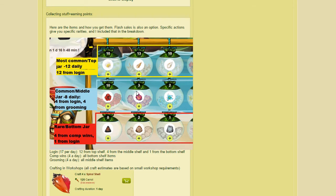From login you get 17 items per day: specifically 12 of those are top-shelf items (shells), four are middle-shelf items (flowers), and one is a bottom-shelf rare item (stone). From winning competitions, all four items should be bottom-shelf rare items — so if you want those rare items, competitions are your source. From grooming, all four daily items will be the middle-shelf flowers. So the breakdown is: daily login — 17 total (12 shells, 4 flowers, 1 stone); competition wins — 4 stones; grooming — 4 flowers.